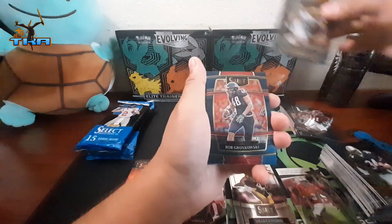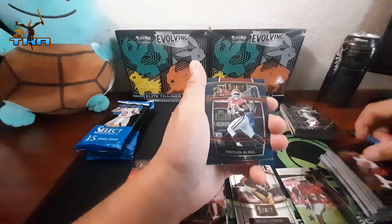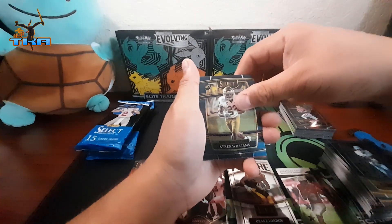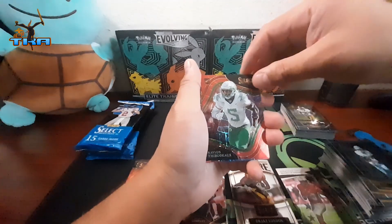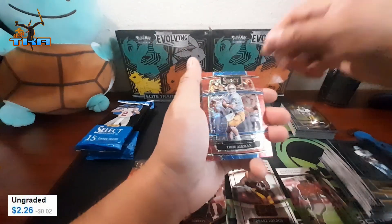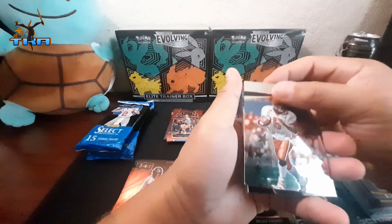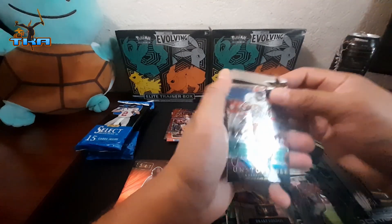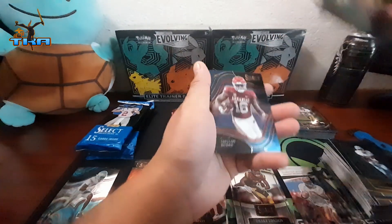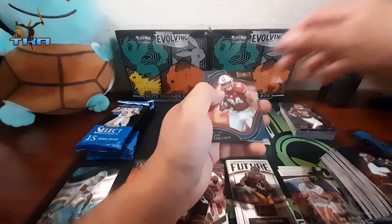We got Adrian Henderson rookie, Rob Gronkowski, Super Colt, Devontae Williams, Kyron Williams, Roethlisberger — I feel like I can never say this guy's name. We got Troy Aikman on the red laser — that's cool. There's a big scratch mark on the top right corner though. We got an Unstoppable Jared Williams, Jerry Rice, Taylor Burks rookie, Chad Johnson, Josh Jacobs, Junior Hines, and Jake Ferguson.